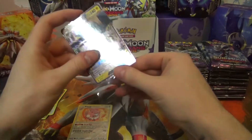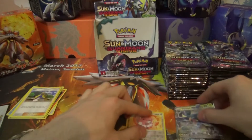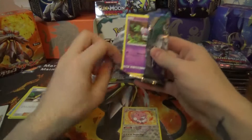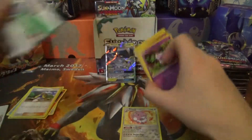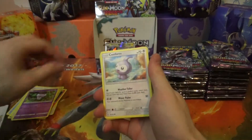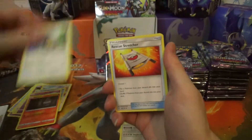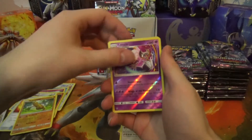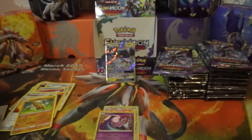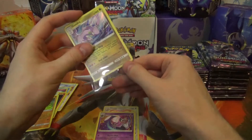Let's get a sleeve for it and see what the other packs have for us. GX, you get to stand up here. Next pack: Gothita, Castform, Tentacool, Clefairy, Litwick, Watchog, Rescue Stretcher, Pseudo Wudo, Lunala Reverse Rare — wow — and a Goodra Holo Rare!